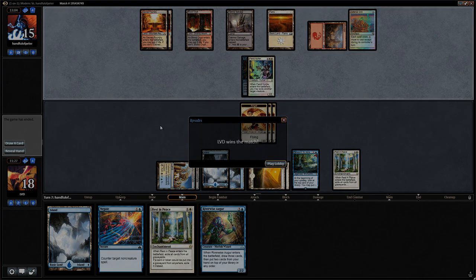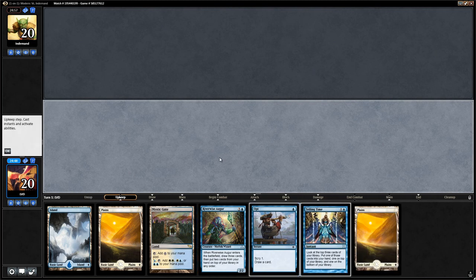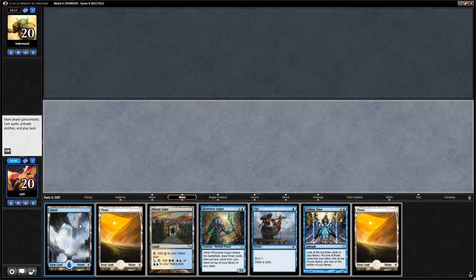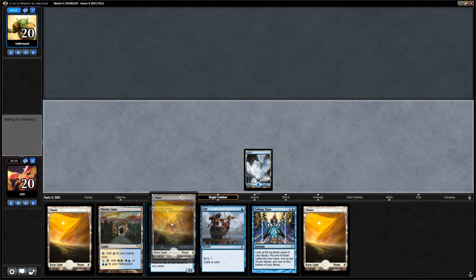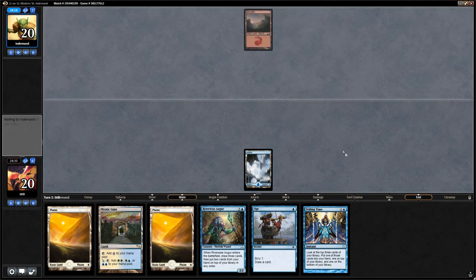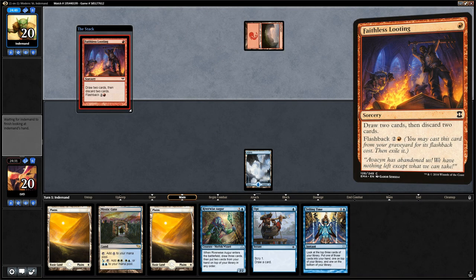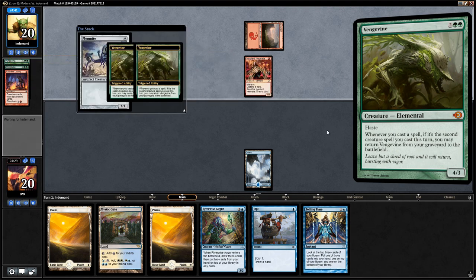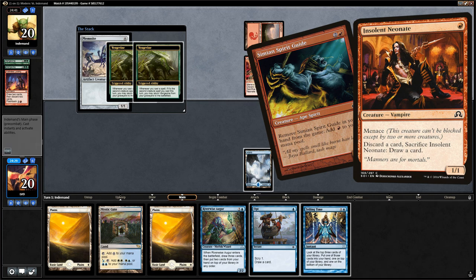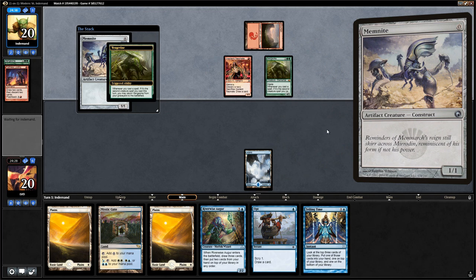We're on the play and this hand looks acceptable. We're missing some interaction but we have some early library manipulation, so hopefully we can find the right interaction, and then the Augur can set up a miracle. Opponent with Mountain into Faithless Looting, discarding two Vengevines. Simian Spirit Guide casts Hollow One Neonate and the opponent gets back two Vengevines after casting a Memnite as well.